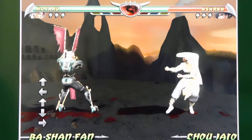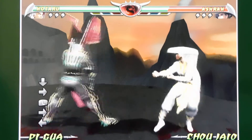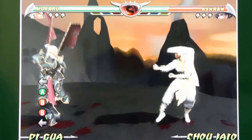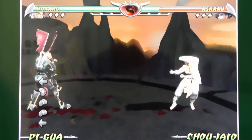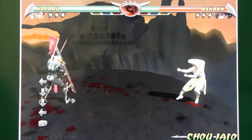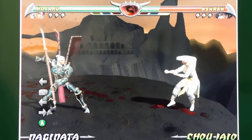Let's check the weapons of Hotaru. P-Gua is his next combat style. The next combat style is the Naginata.